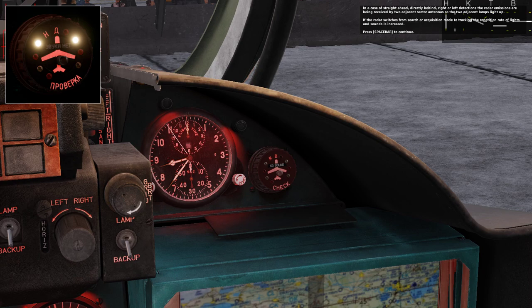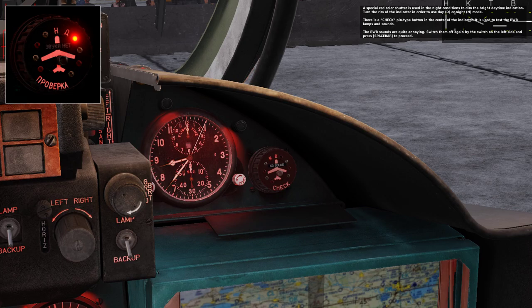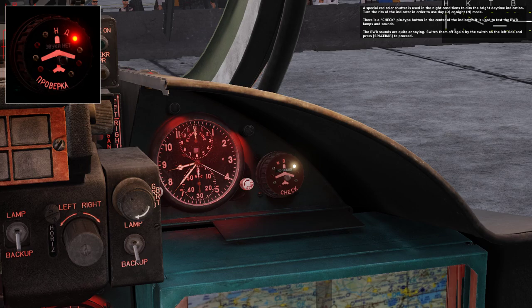A special red color shutter is used in night conditions to dim the bright daytime indication. Turn the rheostat of the indicator to use day or night mode. There is a check pin-type button in the center of the indicator used to test the RWR lamps and sounds. The RWR sounds are quite annoying — switch them off again by the switch on the left side.